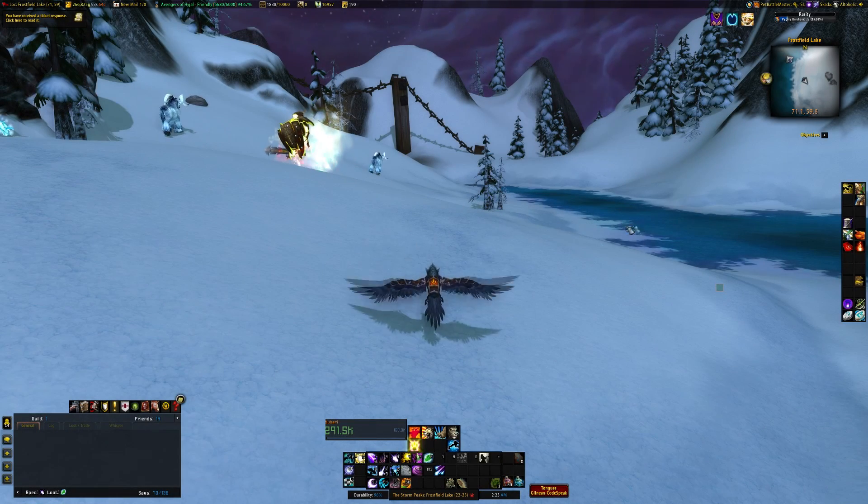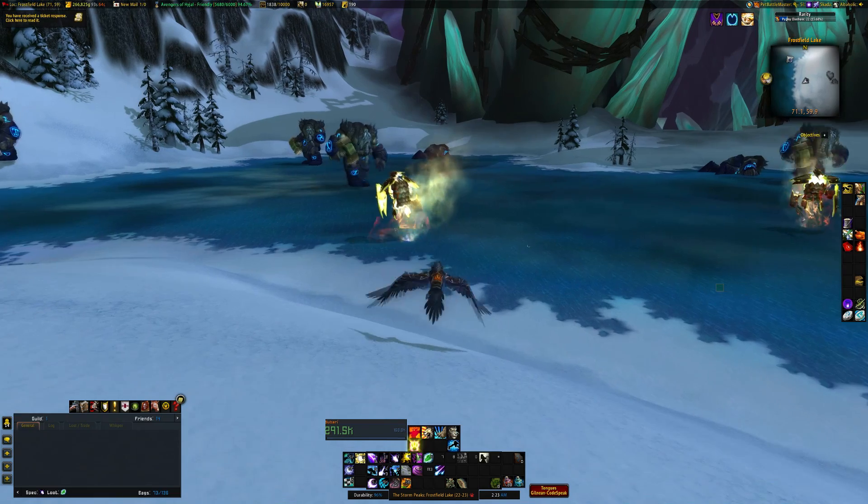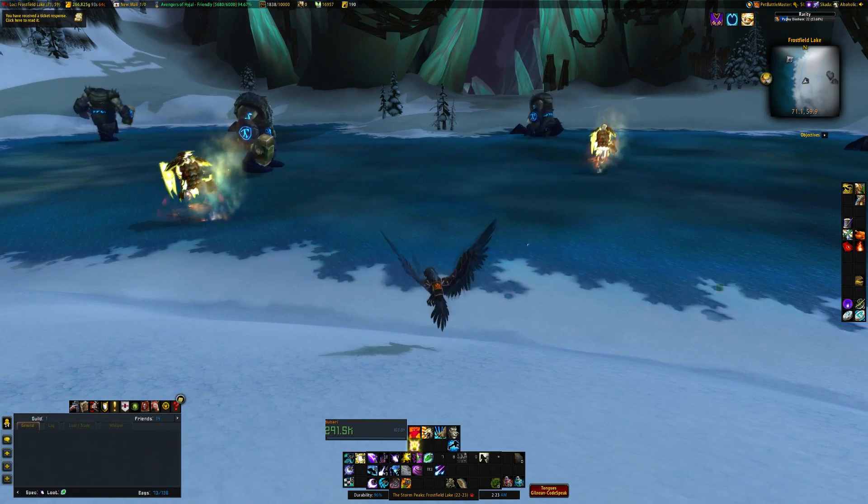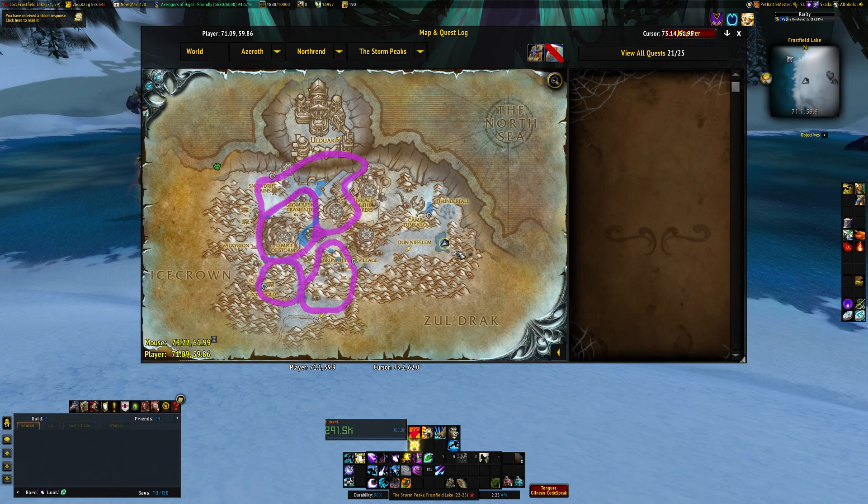Hey everybody, Noobtastic here, back with another one of my Legion material guides. Today we are going after Eternal Fire by way of Crystallized Fire. We're up in Storm Peaks here in the corner, and we'll be running down in the corner at the end.